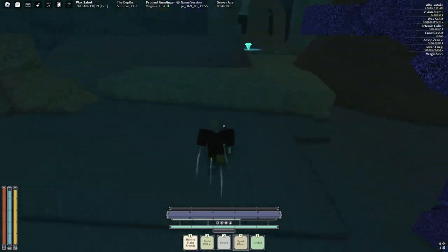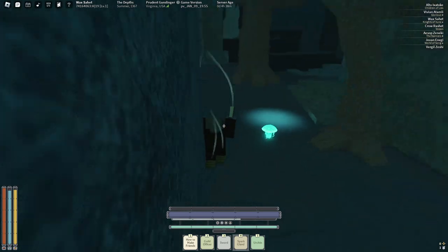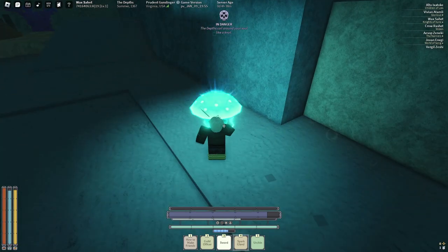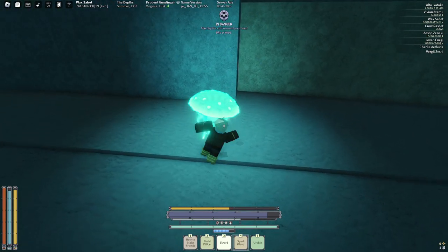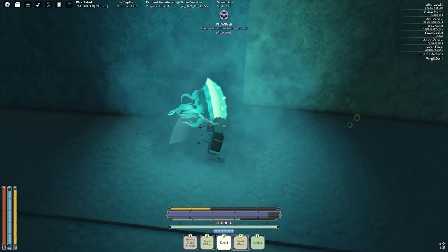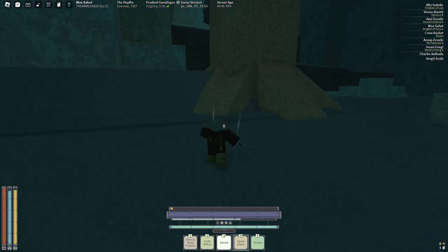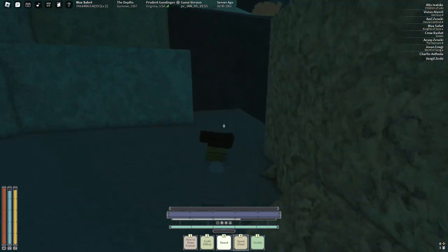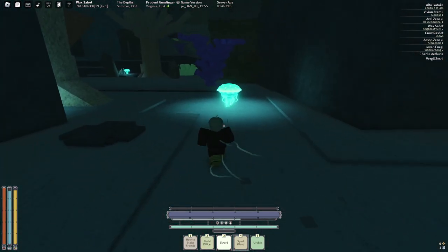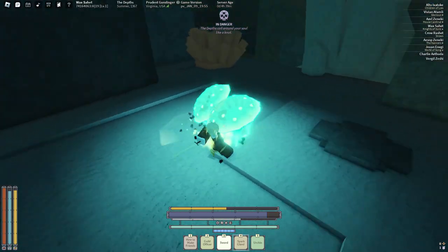High up on the tier list are threshers, owls, and such — not only because they're dangerous, but because of their chasing potential. Owls and threshers have very, very high mobility, so even if you try to run away, it's going to be hard. Sharkos are also up there because of their blast, which you can parry if you time it correctly when they stop walking. But they are still very fast and have high mobility, which is why I rank them so high on the tier list.